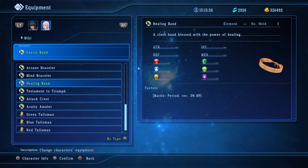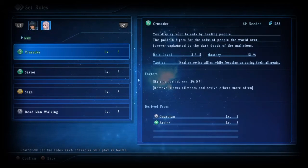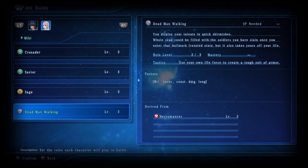I either use the Fairy Band or the Healing Band. The Healing Band will actually increase the health that she regenerates, while the Fairy Band will increase the MP that she regains. And if you apply the Sage role on top of that, your spells will be cast so much faster and she will still focus on healing.